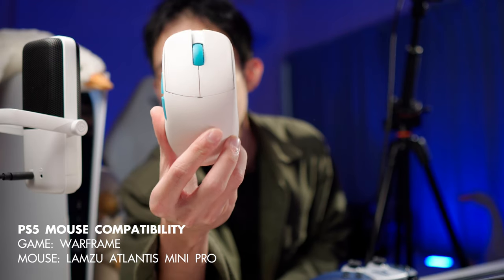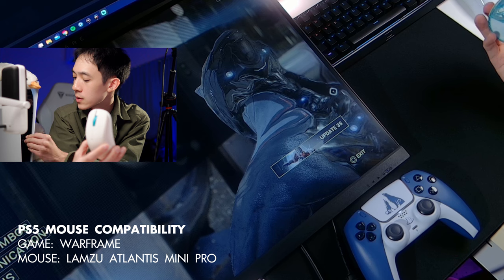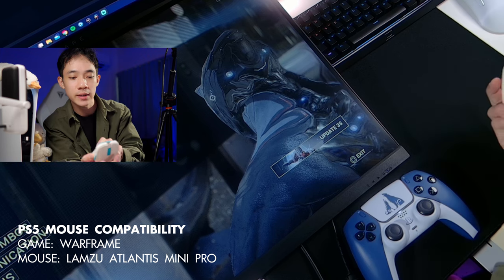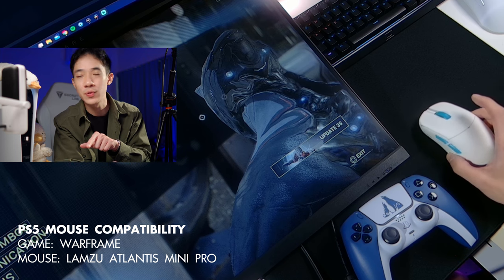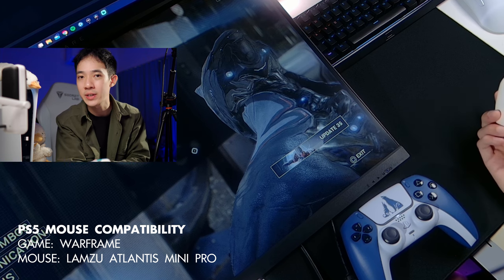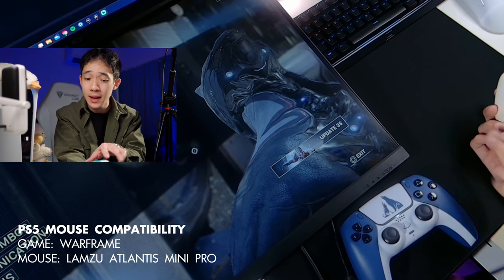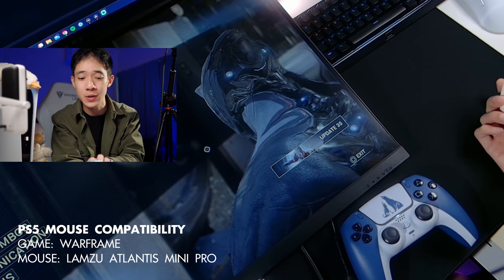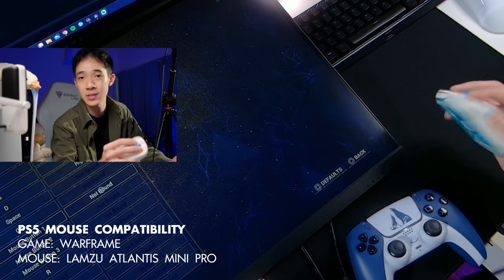The next one I'm going to test is the Lamzu Atlantis Mini — and yes, it seems to work just fine. Even the profile switching button works, so if you want you could pre-configure different DPI settings in the Lamzu software on your PC and then use this mouse on the PS5 and change it as you like. Mouse buttons 4 and 5 don't seem to work, so that's something to know.